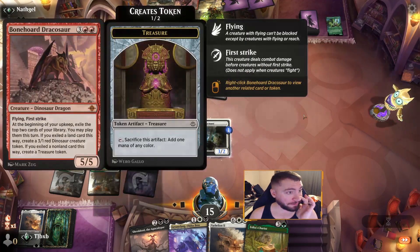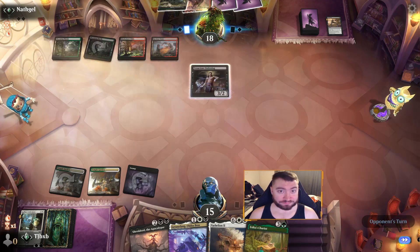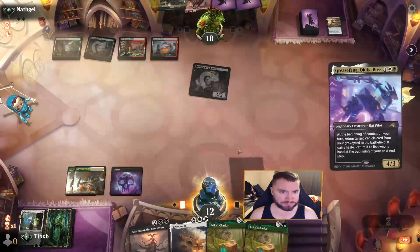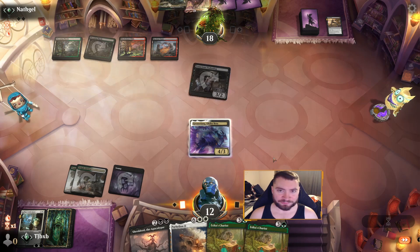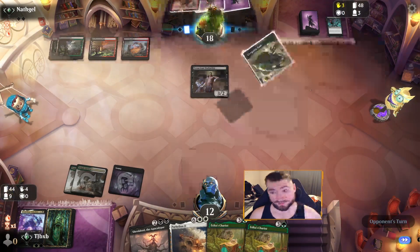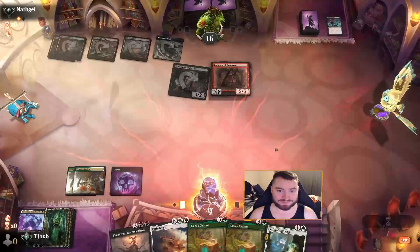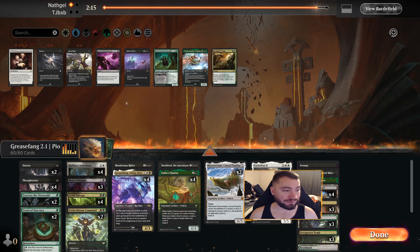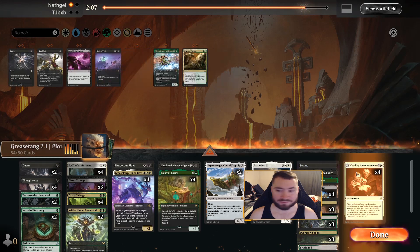We're gonna die to this giant dragon. They left up mana — they might have it. They have it, okay — it's probably gonna be game. Slam this dragon — it's a 5/5 flying first strike! When have you ever seen that? Not gonna beat that dragon — it's a mythic. It was just Rakdos, but not traditional Rakdos. Something like this — try Wedding Announcements and Dreadknight. We don't really need Trophy, and not Fatal Push. Could see getting rid of discard as well. Maybe I want all four. I'll bring in one Trophy. Don't sideboard at home — it's not safe.